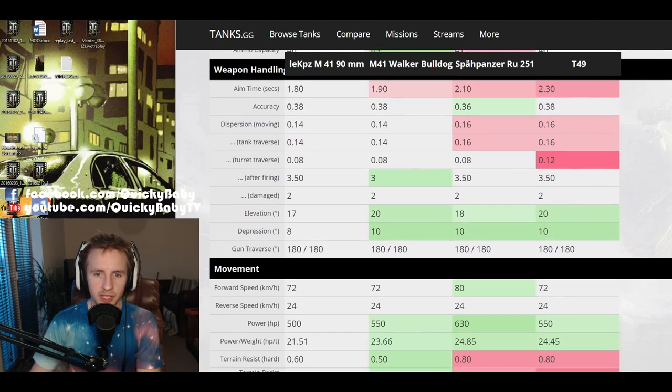One thing that is beautiful on the M41 with the 90mm is the weapon handling. 1.8 seconds aim time — way better than the RU251 or the T49 — and the dispersion is better while moving, better while turning the tank, and just as good as the RU251 when turning the turret. The gun handling is basically the same as the Walker Bulldog but with 0.1 seconds less aim time than the single shotgun on that vehicle.